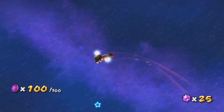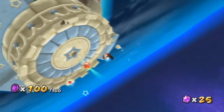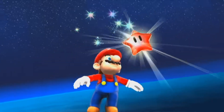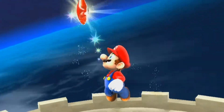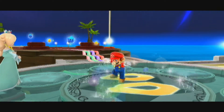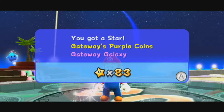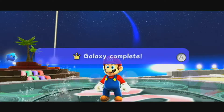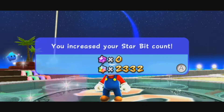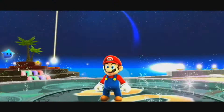Once you collect all 100, you can return to the platform we started on and the power star will be waiting for you right over there. You got a star — Gateway's Purple Coins. Gateway Galaxy, 83 power stars. Galaxy complete. Your star count goes up, and a hungry Luma has appeared right outside the Gate Galaxy.